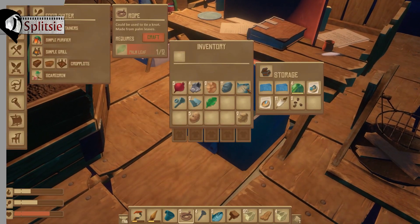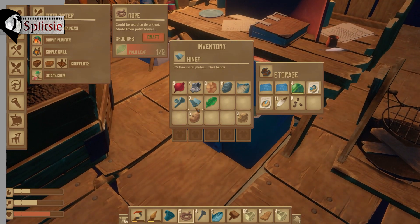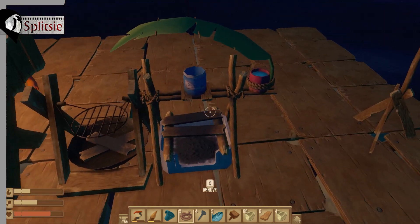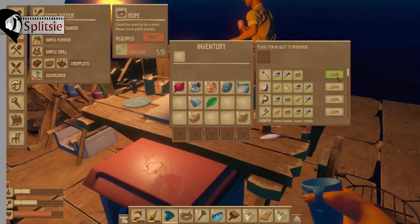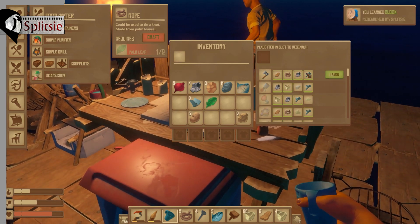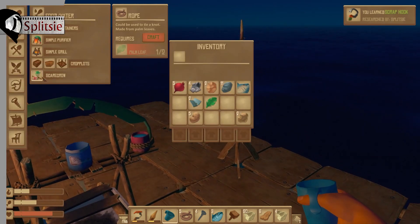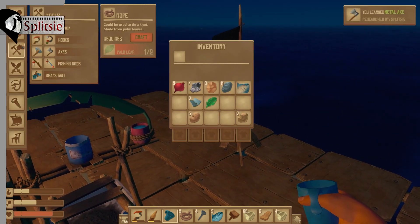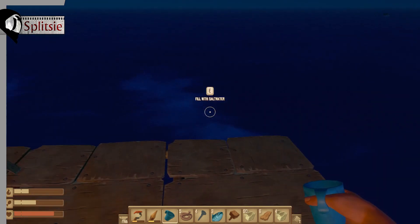Nothing else exciting — I got a bolt. I'll put the bolt in the research table. We can now make metal fishing rods, clocks, scrap hooks, metal axes. But we need ingots to make bolts. Well, poop — that sucks.